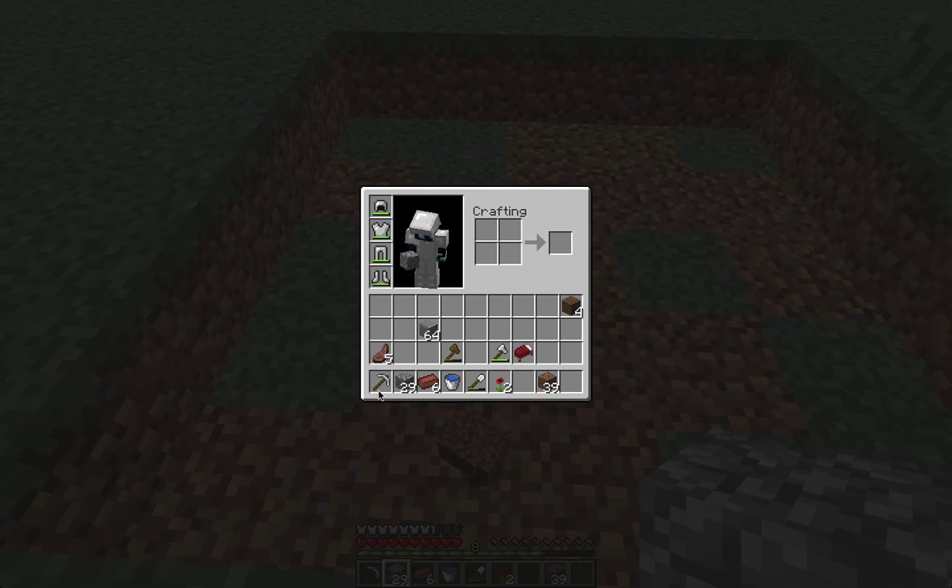You're going to need an iron pickaxe or any type of pickaxe — wooden pickaxe, stone pickaxe, any kind — and 29 pieces, or doesn't have to be 29, just take a stack of cobblestone. I think we're going to need less than a stack. And you're going to need 6 bricks, a water bucket, an iron shovel, and 2 flowers.